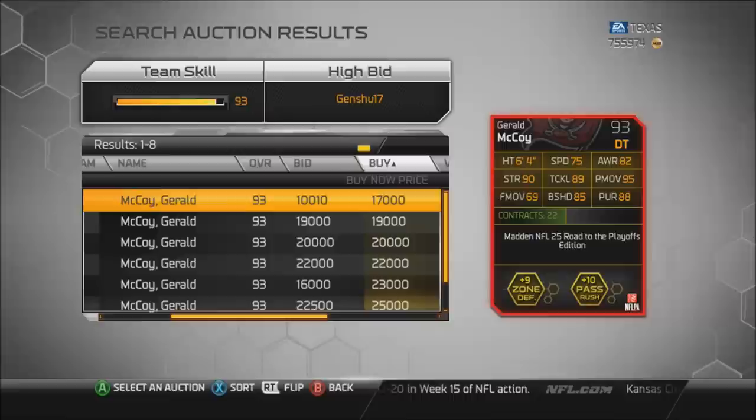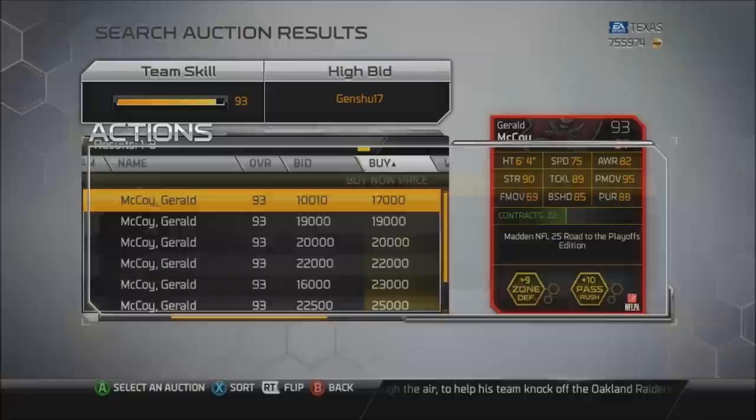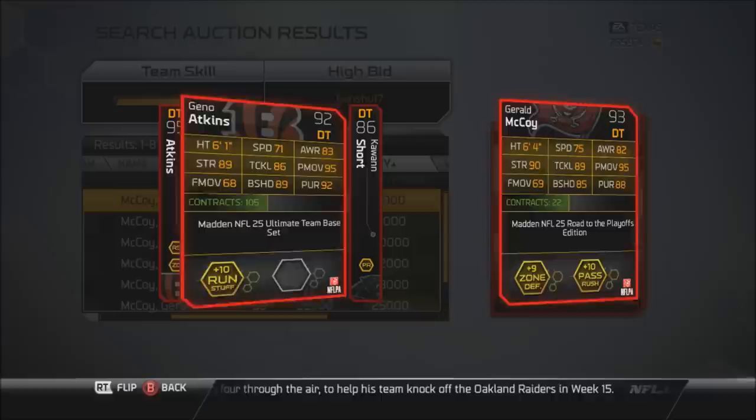70,000 coins — I believe it's the same exact price as the 92 overall Gino Atkins. So go ahead and look at this guy's attributes: 95 power move, that's pretty good. Pretty nice tackle — usually these guys at the defensive tackle spot don't have high tackles considering they're pretty much there to occupy space. So having 89 tackle is really, really nice. Good strength — 90 strength, 89 tackle, 95 power move. Everything else seems to be in line with this 92 overall Gino Atkins.